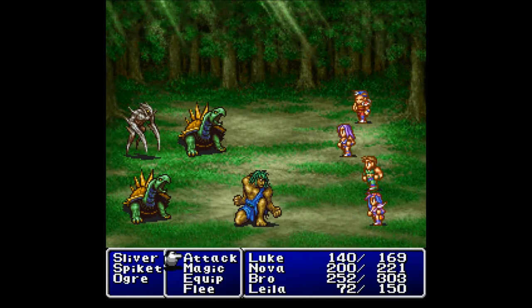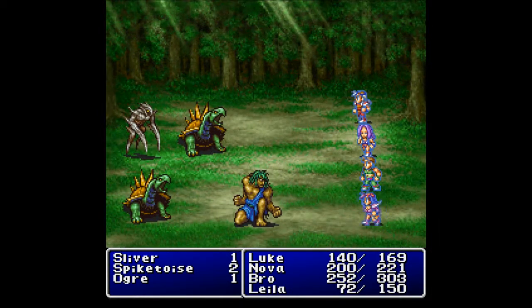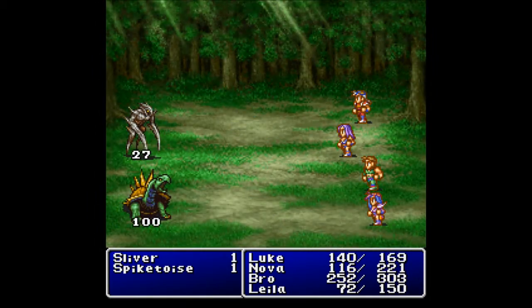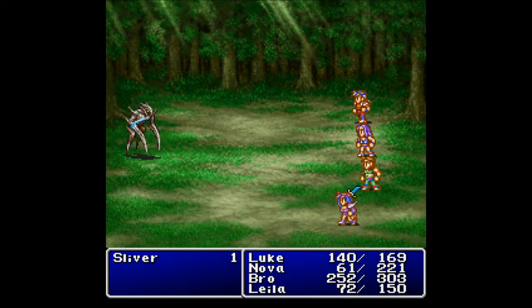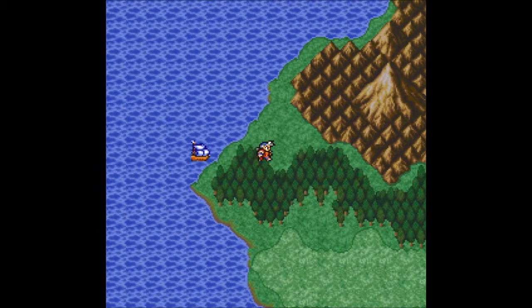Let's go ahead and show off Shell. Remember, these guys are weak to ice. You take him out — you both take him out. And Shell hits everybody. Nice. That should definitely be enough to take out that Spike Toys. And Ice Fork — is that enough to finish the job here? It's enough to finish off the Spike Toys but not the Sliver. But that is enough. Thank you, Layla, for finishing the job. Sweet — get some level increases. Everybody got an HP increase thanks to that one.